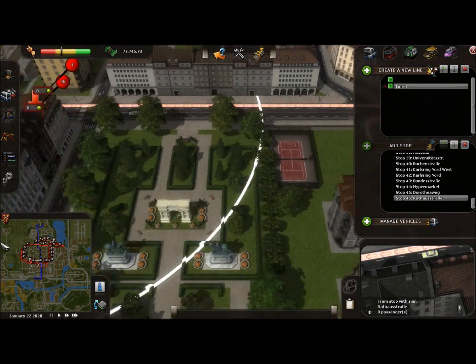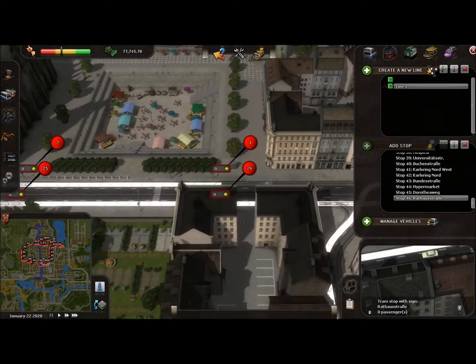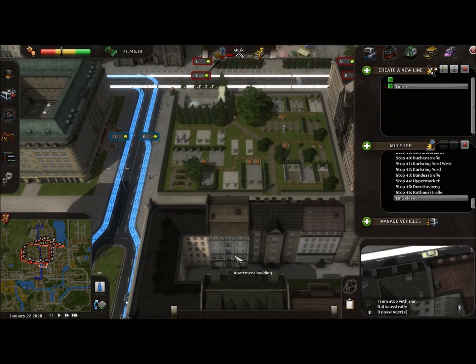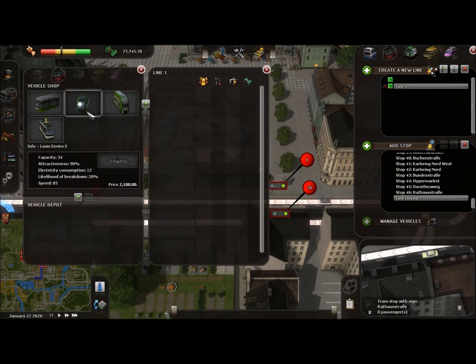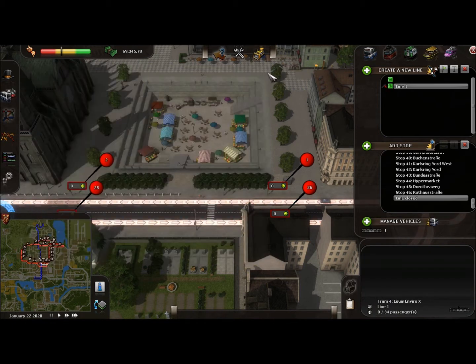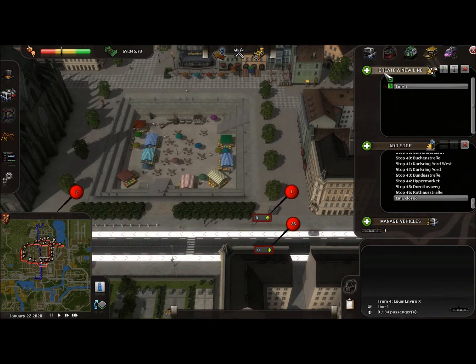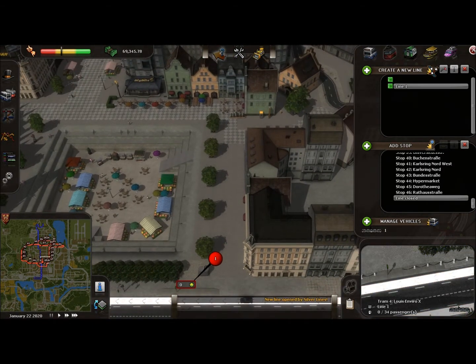Now I'm going to close the line off, which means it'll go around underneath and take the block backwards. For trams I use the 34-capacity vehicle because it's the best of all the specs. I'll purchase three for the depot and one for my system — there's a reason for that which you'll see later. So we now have a bus line and a tram line. To activate a line you simply press the little green flag, but my game is paused so it won't do anything yet.